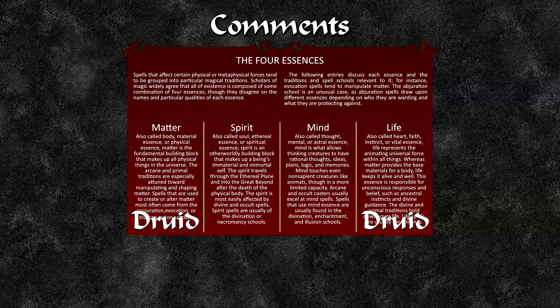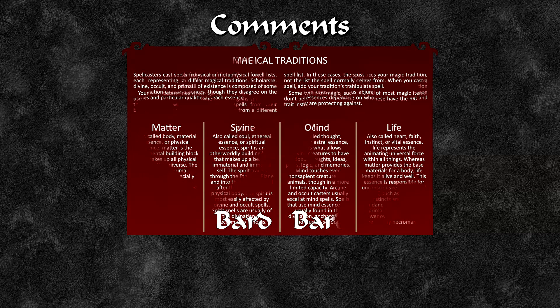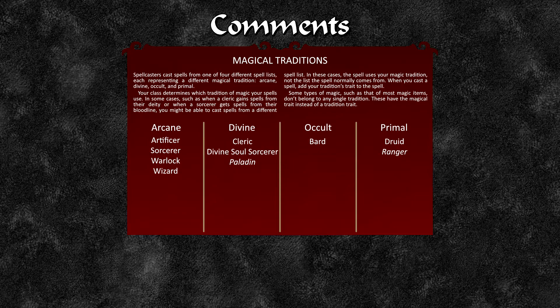A druid usually has access over life-giving forces as well as the physical building blocks of the universe — life and matter. Occult practitioners like the aberrant sorcerer often deal with spirit magic or mind magic. In D&D, traditions aren't named explicitly, but arcane is generally artificer, sorcerer, warlock and wizard magic. Divine will be your cleric, divine soul sorcerers and paladin. Occult magic is usually bards, and primal magic is your druid and ranger.